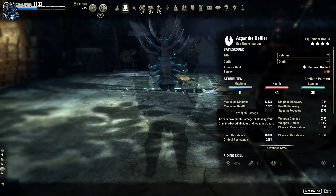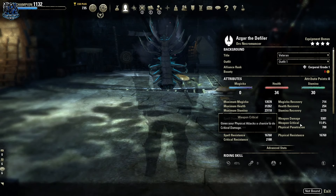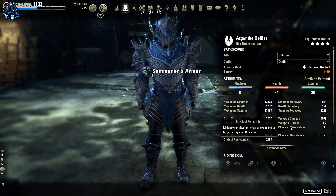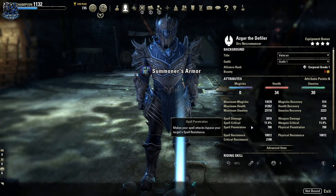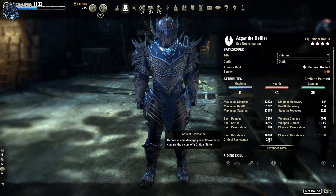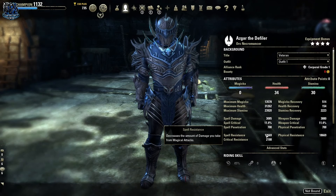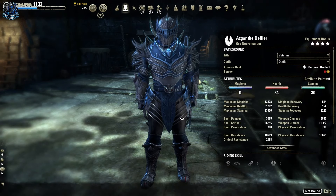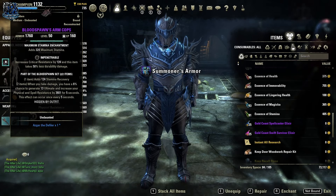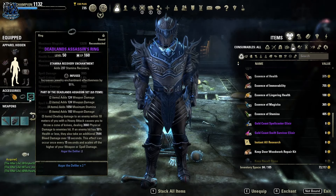Our stamina recovery goes up to 2770 once we buff up. Our weapon damage on the front bar is 5400 almost. Weapon crit is 11, penetration is 700 but that goes up to about 10,000 once we hit Pierce Armor. Our resistances are at 16k on the front bar, almost 17k with 2200 crit resist, and on our back bar goes up to about 19,000. So we're not exactly tanks but we're no slouch either.